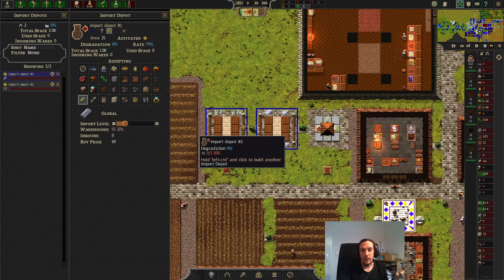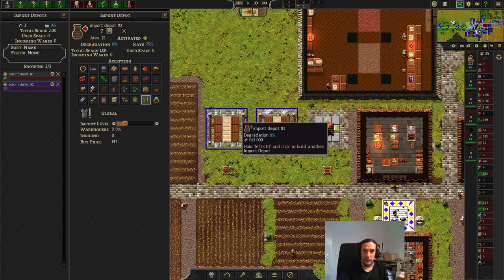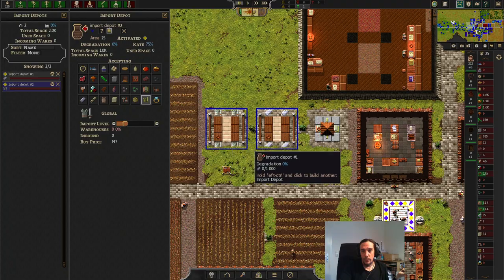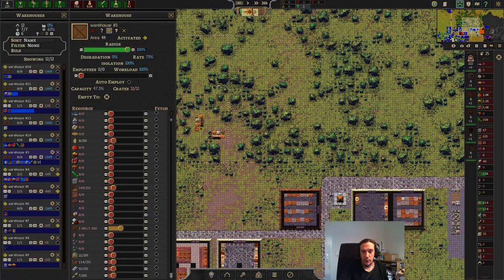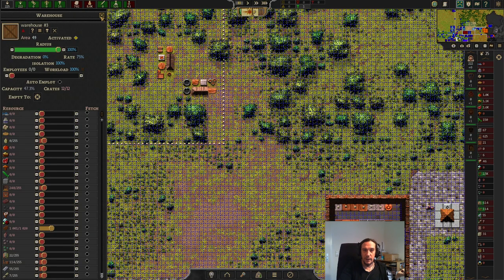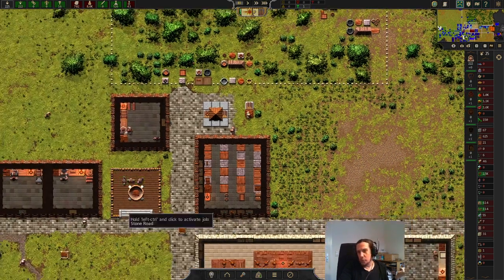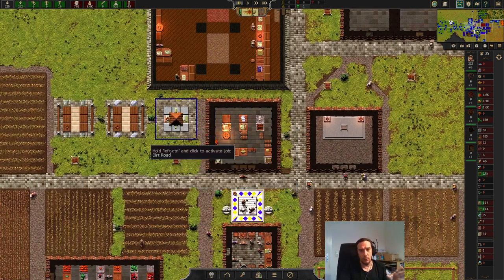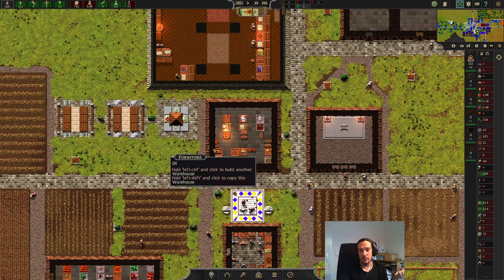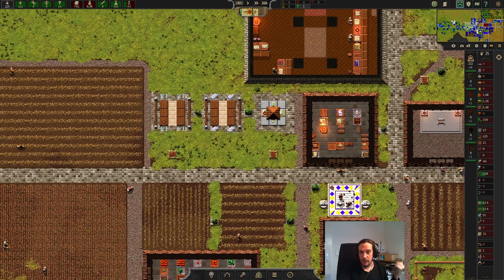It's also important that you have a couple of crates assigned to the goods you want to import, because otherwise the goods will remain at the import station. I'm not even sure if the actual order will be placed if there is no crate available — I never tried that because I've always had a crate assigned for the stuff I'm importing.